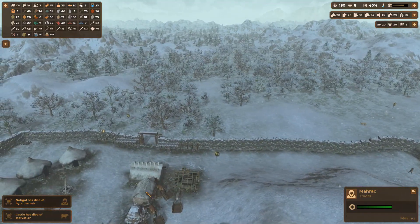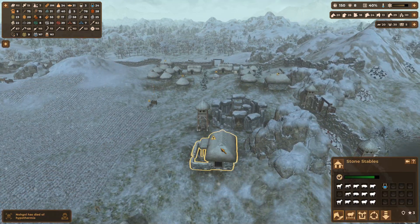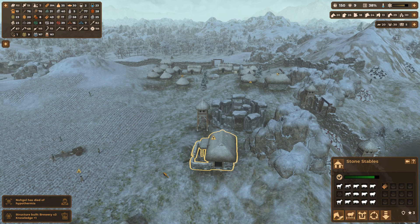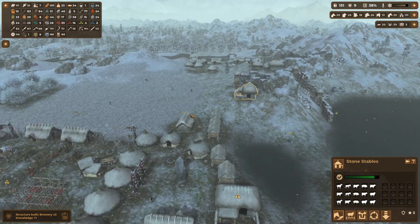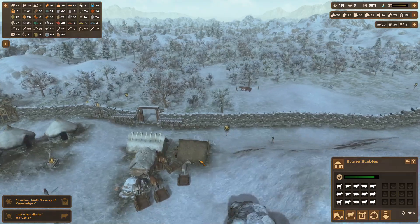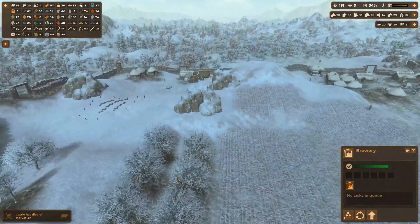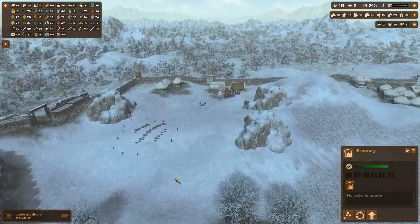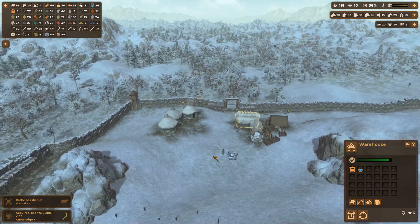Some dude died of hypothermia and cattle has died of starvation, even though we have feeding as high priority and the food is literally right here next to them. We're at 37 workload and they're going to be that dumb? We're going to lose more cows. I don't understand this — we should have stuff everywhere.